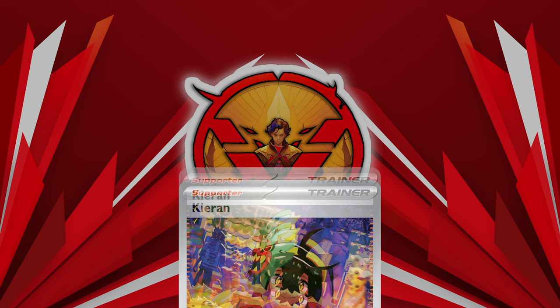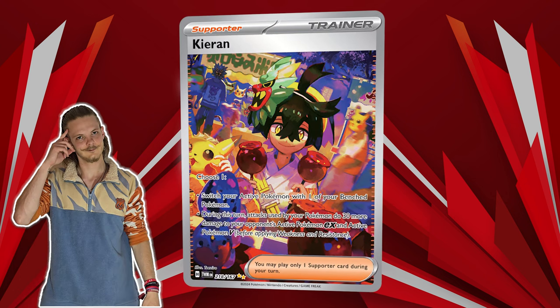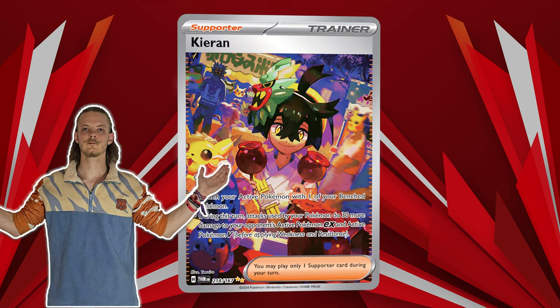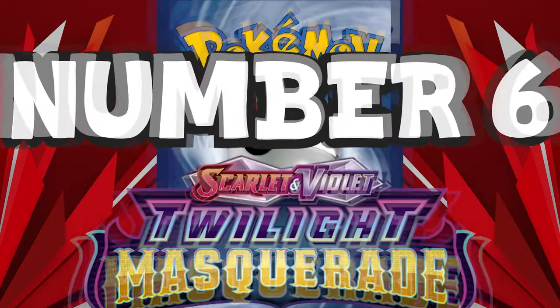In 7th place is the new trainer Kieran. Similar to the Jamming Tower and Tatsugiri, it is a tech card in a few decks like Charizard or Dragapult, allowing their Pokémon to hit 30 more damage to their opponent's active Pokémon, or being able to use it as a switch out if necessary.